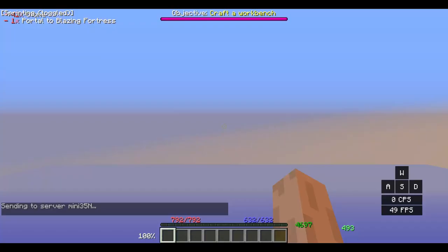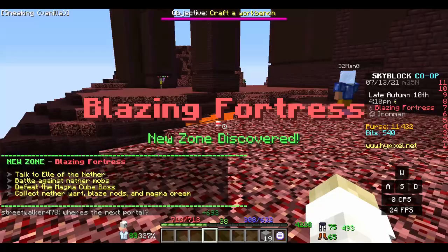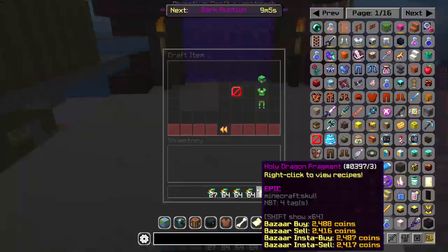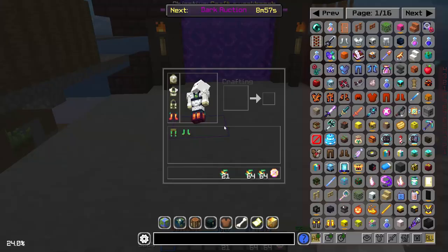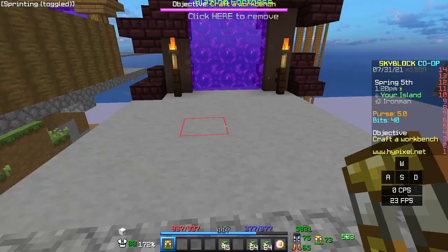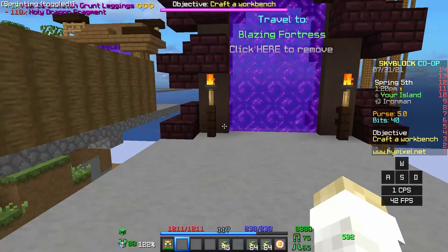I explored the Blazing Fortress, but decided it was time to craft our first full dragon armor set. We crafted the leggings and boots of holy dragon armor, and now have a full set of holy dragon armor, which we can use to kill the Blazing Fortress mobs.